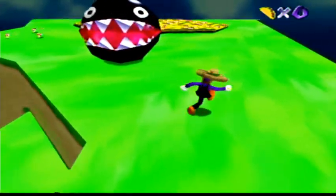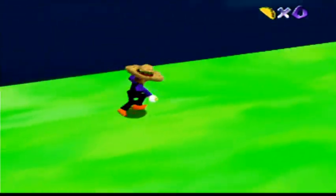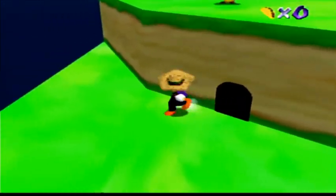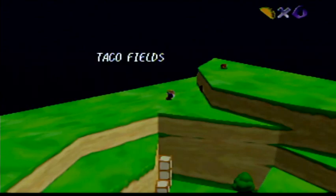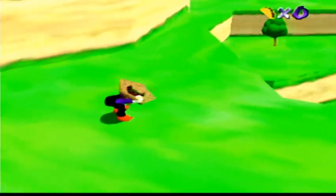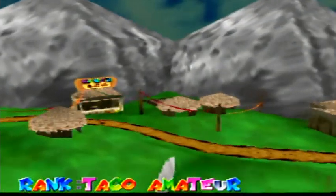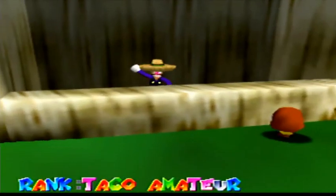Now we need to get cheese. There's a chain chomp there. Let's get some cheese. I think that's all we need. Let's go ahead and serve our taco. Looks like we served him — there's only two people in line now.